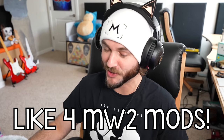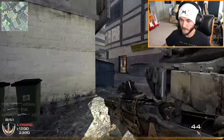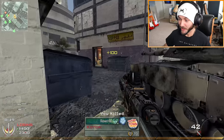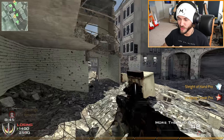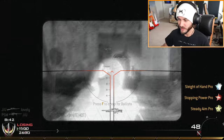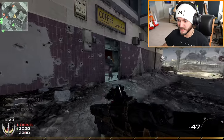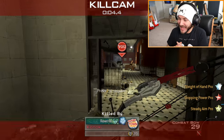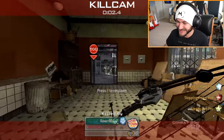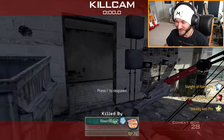That dude actually had the bow! I don't know how you get the bow — he's got the bow, I want the bow so badly. How did you shoot me through the wall? Wall hacks! I gotta see this — how do you get the bow? Is it any good? I took an arrow in the knee, that's so cool.